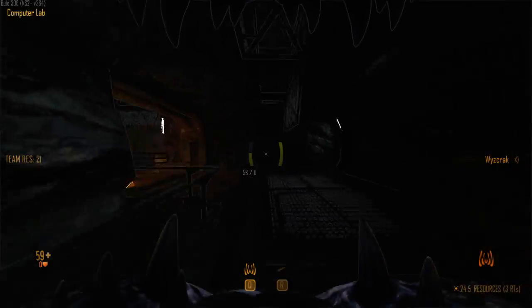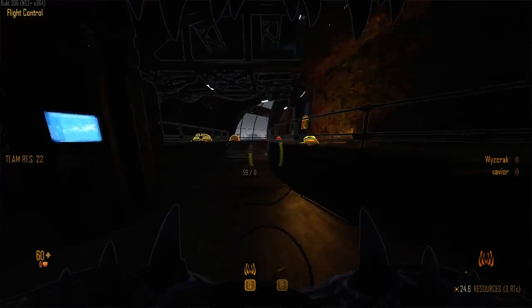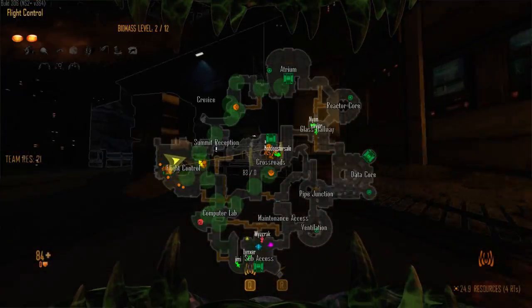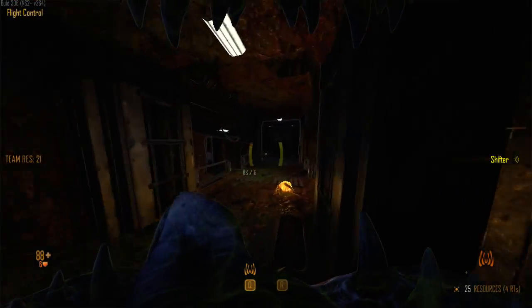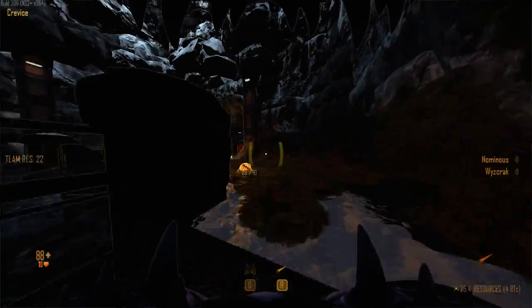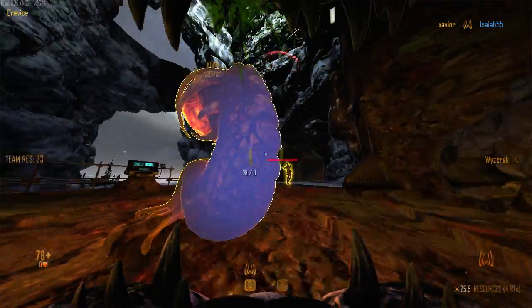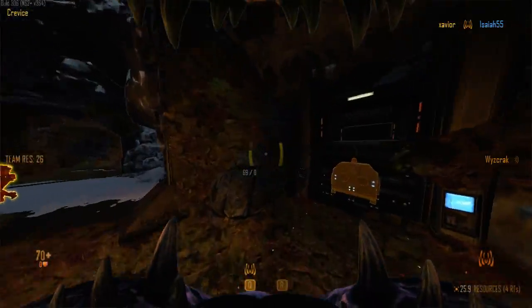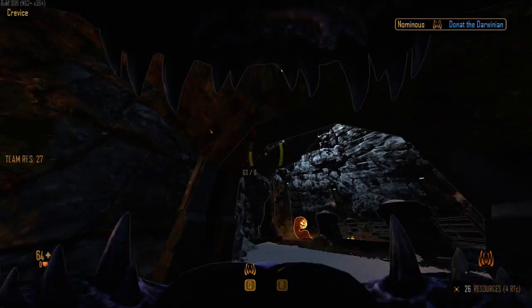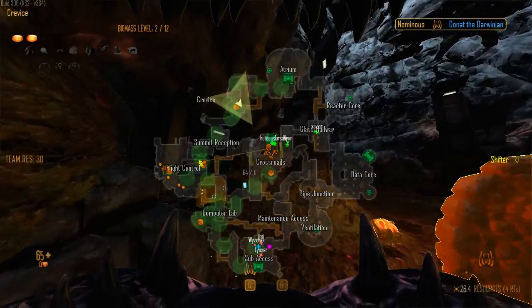To sub from comp lab. Reactor is still down. Actually, Marine in sub - ignore that, that's just comp lab. Jimmy, let's get out of this node. We got him parasited - we can see when he's coming. Thank you, Nomalous.